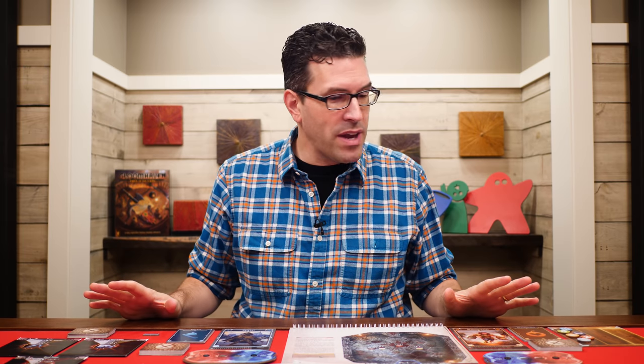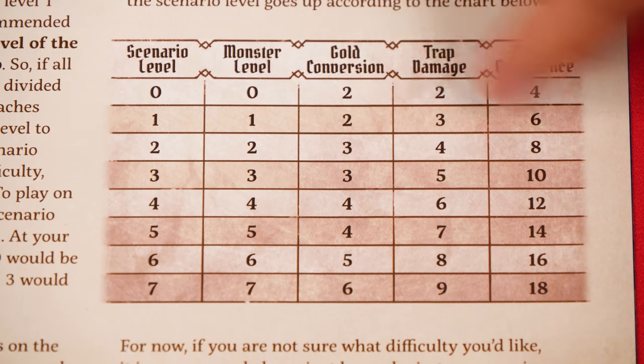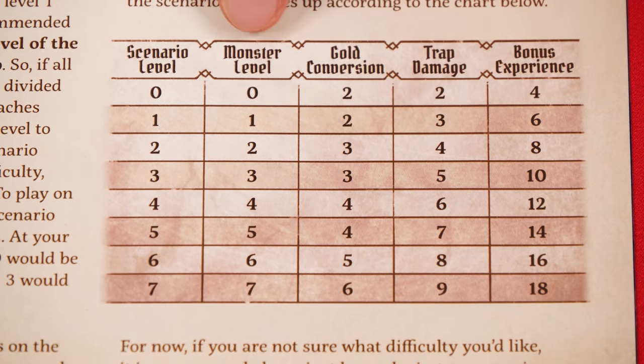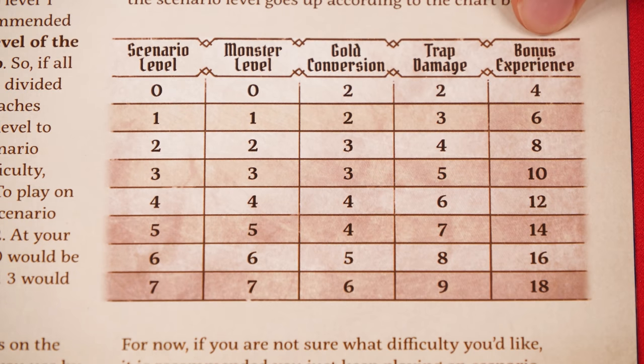In a situation like we have here where both characters are now at level 2, if you did that same math the scenario level would work out to be 1. But players are free to adjust the scenario level as they like — I've given you the math for what they call a normal game, but if you want more or less of a challenge you can change the scenario level however you like. In any case, you use the table in the Learn to Play Guide to determine the monster stat card level, how much gold you get per money token, how much damage traps will do, and the bonus experience for completing a scenario.